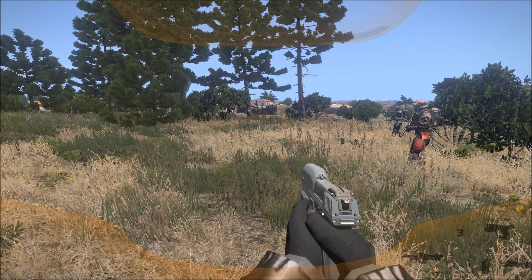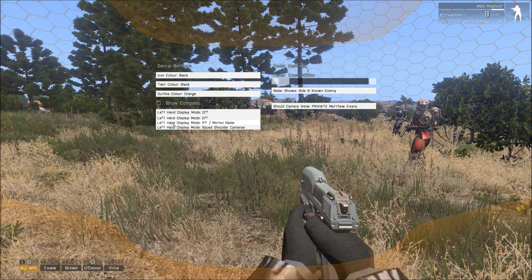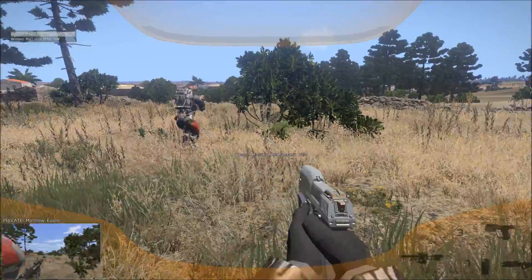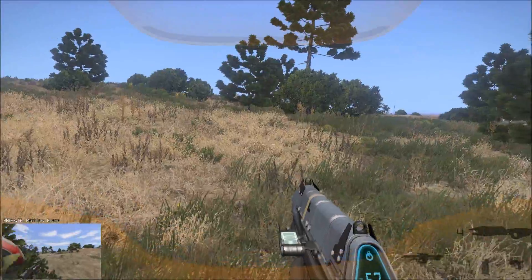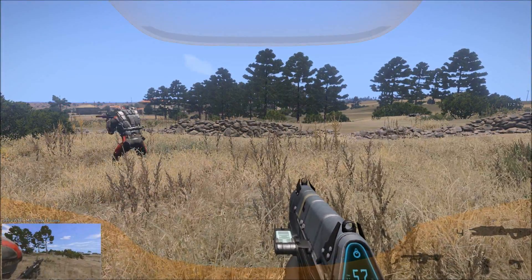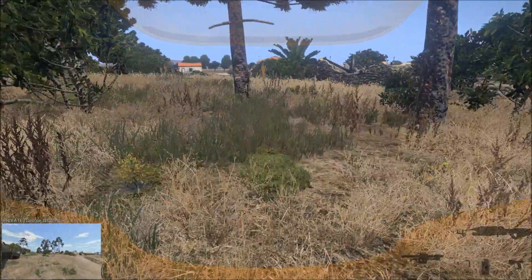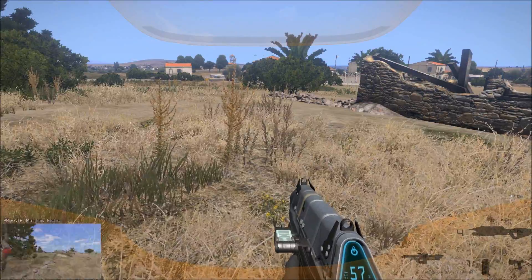We can also change the left-hand display to shoulder camera mode — again it's looking a bit ugly but it's going to be fixed and made to look better. We've got a shoulder cam function, and with the toggle keys you can toggle between your different squad mates. If I start running forward you'll see how it works — you can toggle to the next person or toggle back to the previous one.